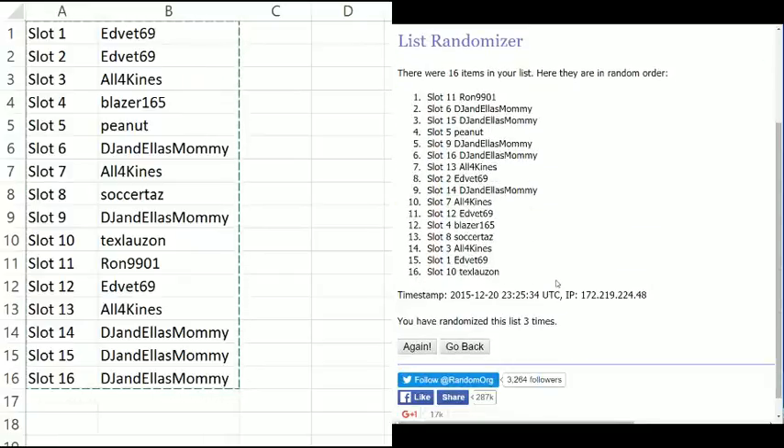There we go. We have Ron, Aaron, Peanut, Aaron, Chuck, Ed, Aaron, Chuck, Ed, Blazer, Socrates, Chuck, Ed, and Tex.